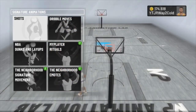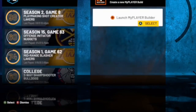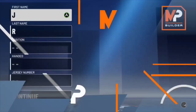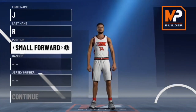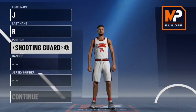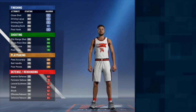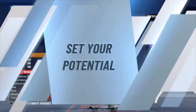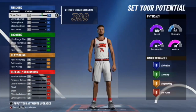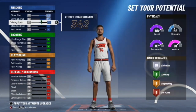Step number one: all you want to do is go ahead and make a brand new player. I would recommend you make the player a shooting guard or small forward, just so they don't inbound you the ball. The hand doesn't matter, jersey number doesn't matter, and the archetype doesn't really matter either. You probably just want to make the worst player possible so that might give you a chance where you won't play as much in the game.